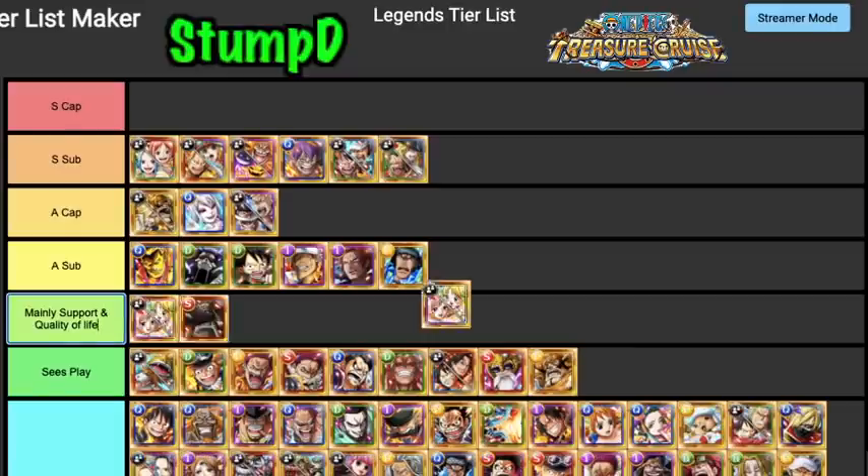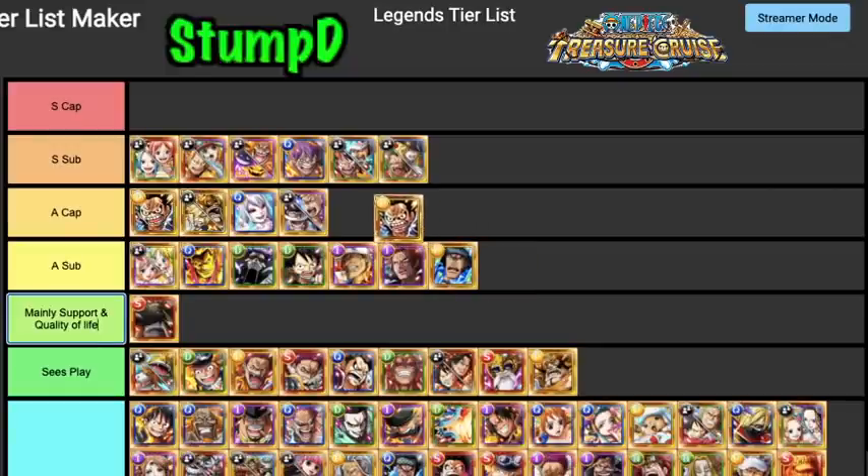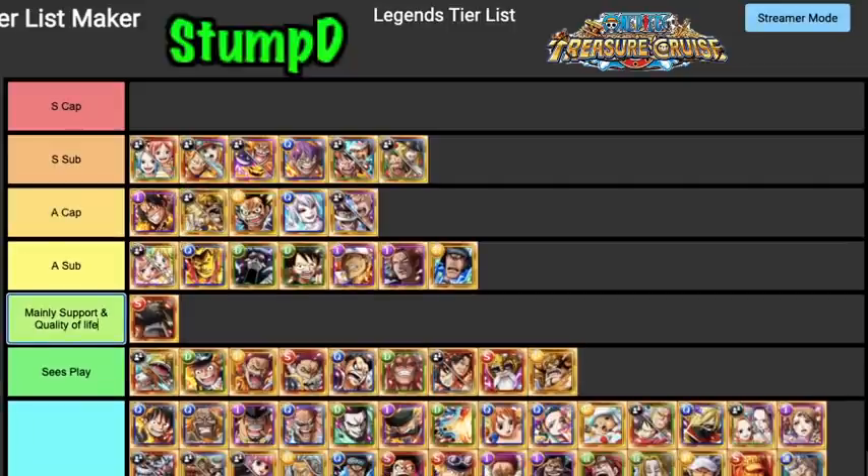Shira Sherry I'd say is an A Tier Sub — their healing is very nice, their switchability is very good, and getting rainbow orbs is just exceptional. Stampede Luffy is definitely an A Tier Captain — any character that has utility is worth noting.